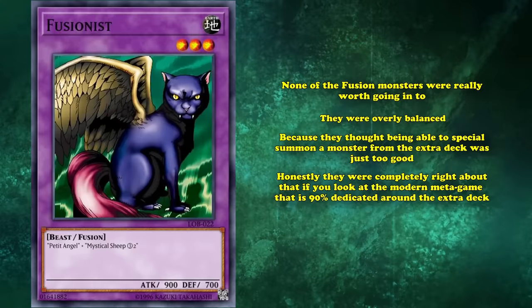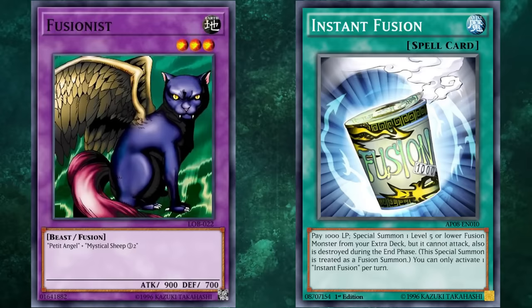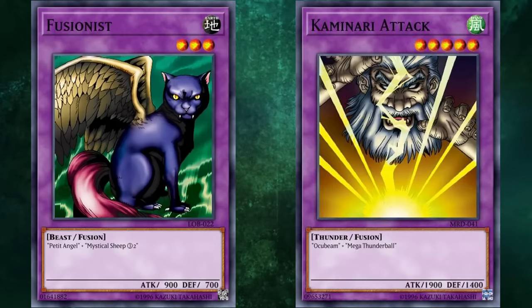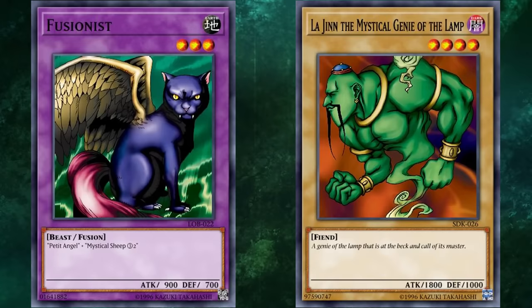Although they were a little bit too weak, and Fusionist is kind of the poster child of that bunch. Fusionist did see competitive play later on as an Instant Fusion target, being one of the few level 3 fusion monsters in the game. A lot of old school vanilla fusion monsters saw play because they just had the perfect type or level and were Instant Fusion targets, like Kaminari Attack. But in the context of old Yu-Gi-Oh! and the classic sets, Fusionist was a pretty bad card. La Jinn had 1800 attack, which really puts Fusionist's 900 attack into perspective about how bad that actually was.